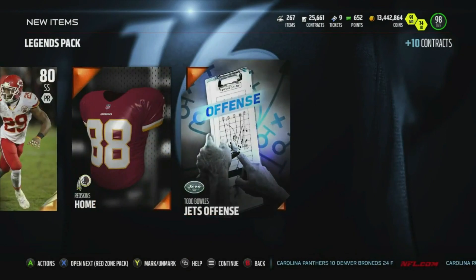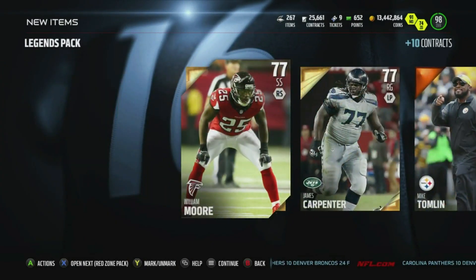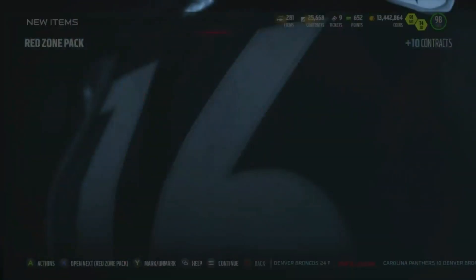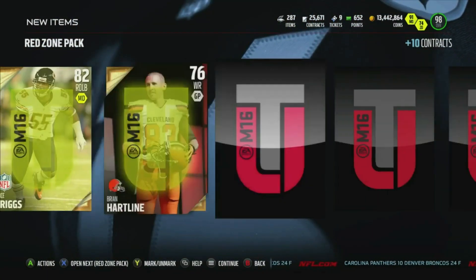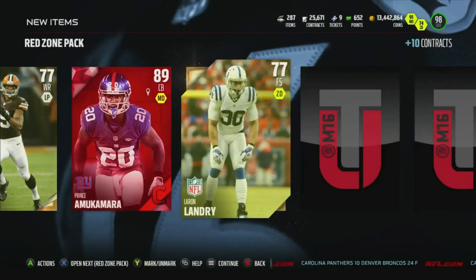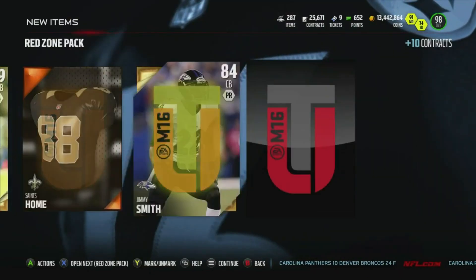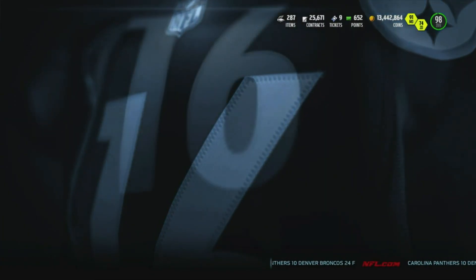Okay, we got invincible — no, we didn't get anything ultimate legend related. So we have a few of these red zone player packs. Gold, gold, gold, gold, gold, gold — Prince Amukamara. I have yet to get two elites, nine packs left.